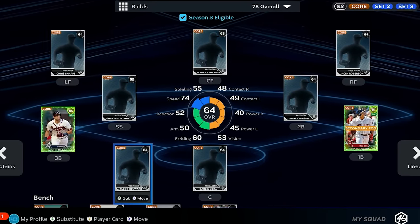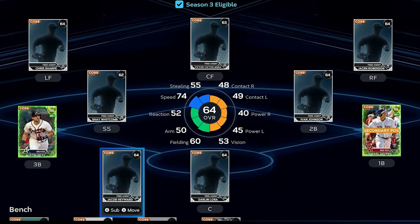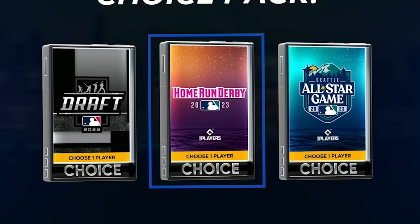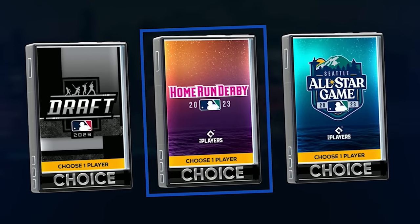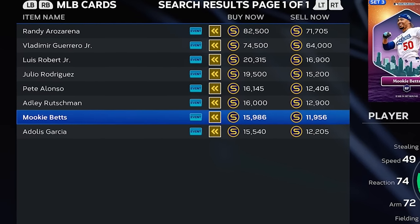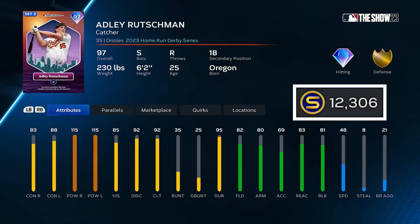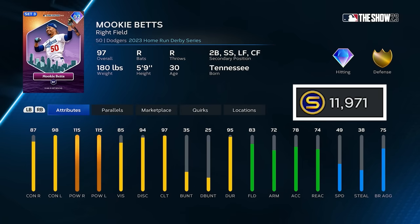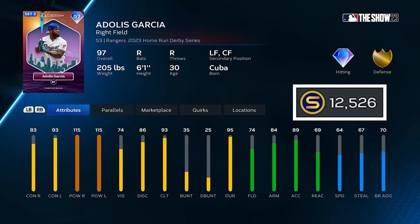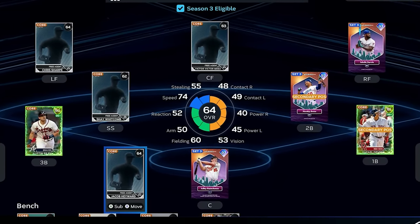I have just over 62,000 stubs to use for the rest of the offense. I'm gonna use the 2023 Home Run Derby pack to my advantage, because the base round of this pack has 97 overall cards that you can get for like 10 to 12k. So Adley's gonna be my catcher for a little over 12,000 stubs. I got Mookie Betts to be my second baseman at just under 12,000 stubs, and I'm putting Adoles Garcia in the outfield for about 12.5k. I'd say this is definitely a decent start to the squad.